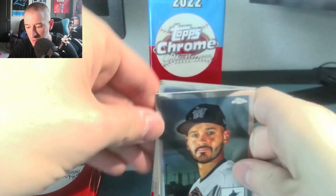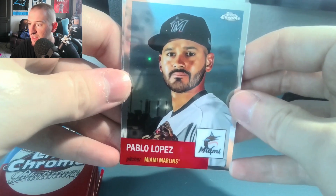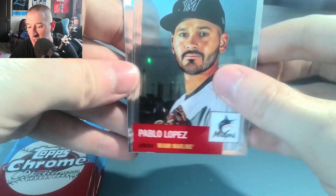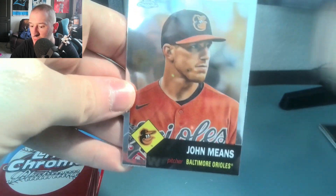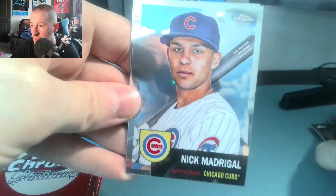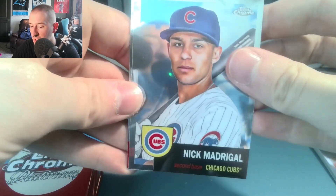Pack two. Pablo Lopez, now on the Minnesota Twins, having himself a fantastic second half of the season, which is something you don't really hear with Pablo Lopez a lot. He's more a first half pitcher, but really turning into ace status for the Twins. John Means for the Orioles. Nick Madrigal for the Cubs. Getting a lot of base cards that I've pulled previously, some parallels of. And we have Brian Anderson for the Marlins.